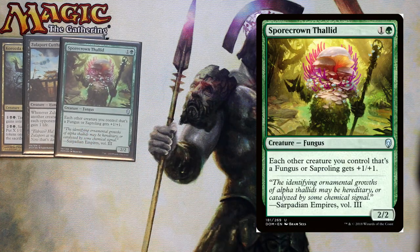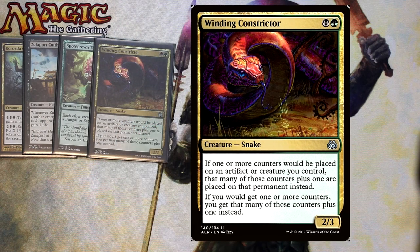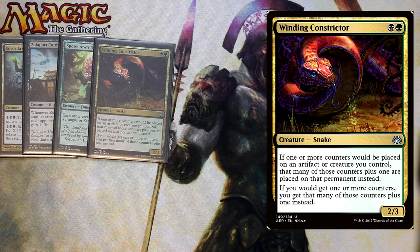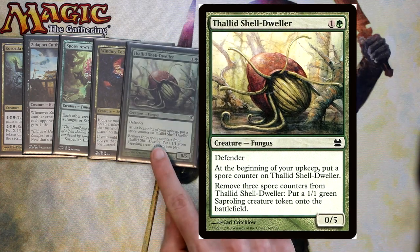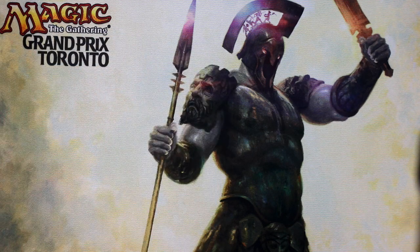We have Sporecrown Thalid, a 2/2 for two that says each other creature that's a fungus or a saproling gets +1/+1. Winding Constrictor is a 2/3 for two — if one or more counters would be placed on an artifact or creature you control, place one extra counter. Then we have Thalid's Shelldweller, an 0/5 for two with Defender. At the beginning of your upkeep, you get a spore counter, and then you can remove three spore counters to make a 1/1 saproling. Just another great saproling creator. That finishes up our two-drops.